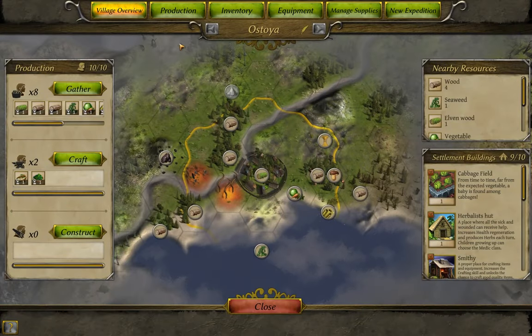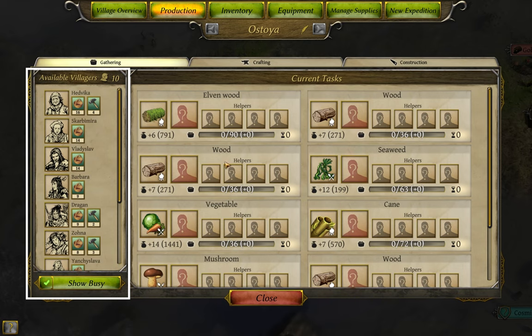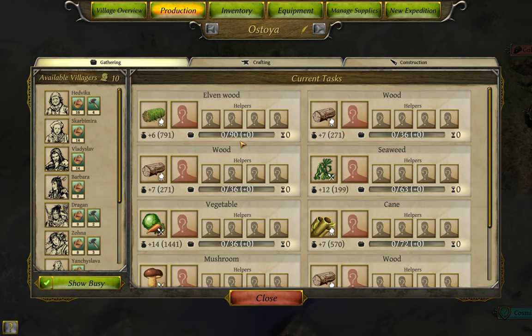Now the Production tab, starting with Gathering. In the main screen I have a list of every resource I can harvest — meaning it's both within my Gathering range and I've unlocked the harvesting technology for it. All my townspeople are in the box to the left, sorted by Gathering skill with the best at top. The number shown is how many pieces I'll get each successful harvest, the number in parentheses is my current stockpile, and there may be a symbol if the resource can be used as raw food or fuel. The numbers also show how hard the material is to gather and how far along in the Gathering process I currently am.